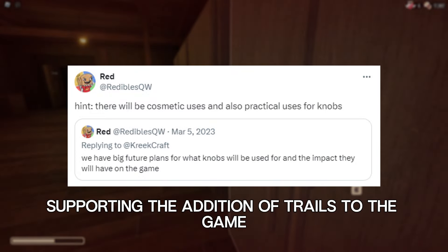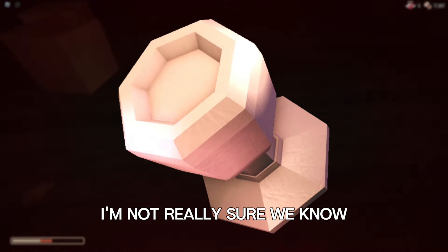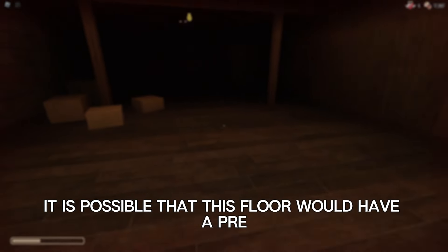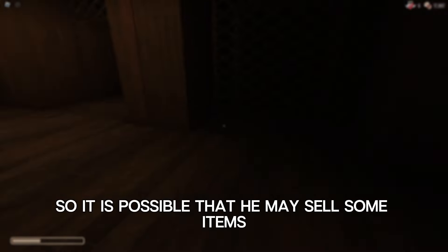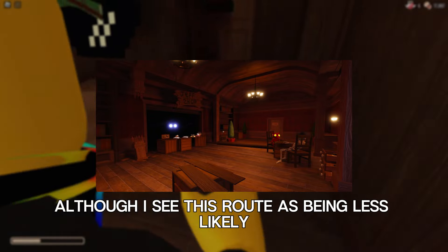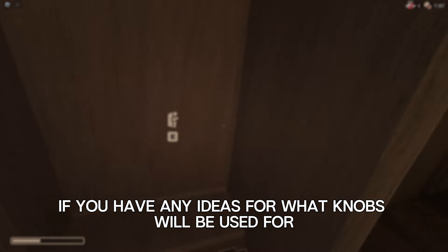I don't really have any evidence supporting the addition of trails to the game, so I guess this could be listed off as a cool idea. As for the practical uses of knobs, I'm not really sure. We know based on leaks that a ton of new items are coming in the Floor 2 update, so it is possible that this floor would have a pre-run shop where these items could be purchased for knobs. We also know that Jeff and his shop will be coming back in the mines, so it is possible that he may sell some items for knobs — although I see this route as being less likely. Let me know in the comments if you have any ideas for what knobs will be used for in the future.